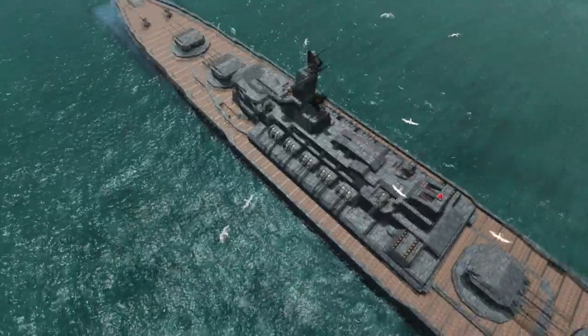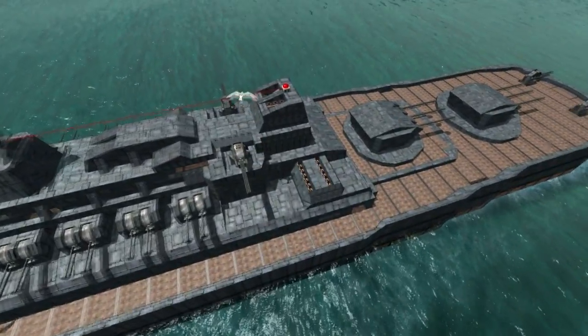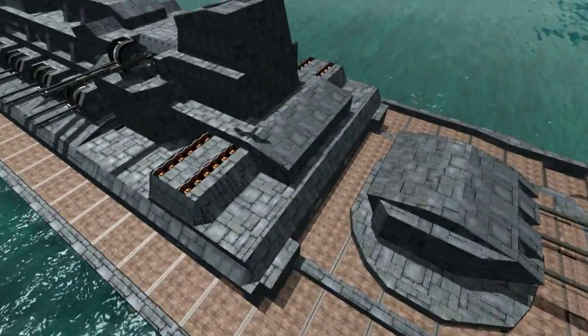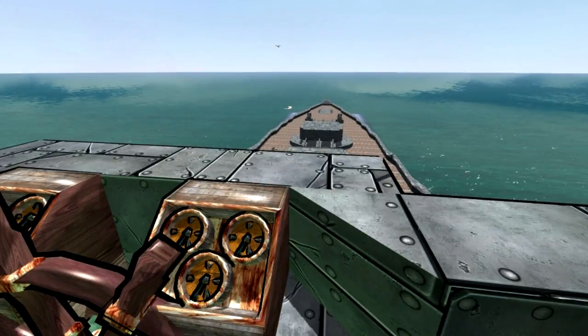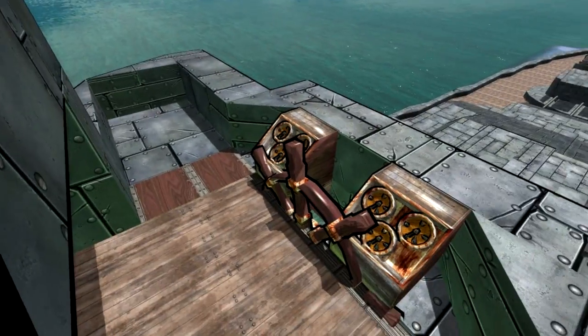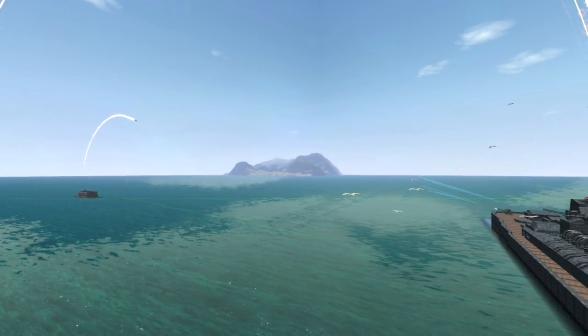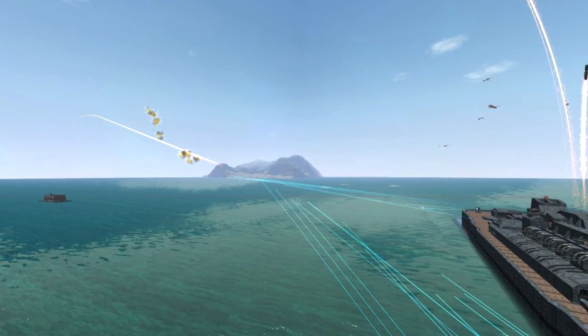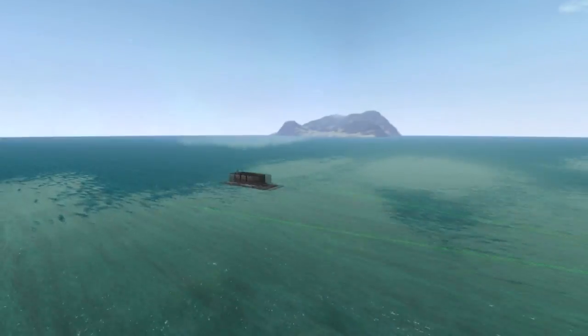There are five on each side, so that makes 10 anti-air guns total. These are the missiles. Missiles aren't that strong — I might upgrade them at some point — but I threw a steering wheel here and boom, there it is. Let's add another one down here.